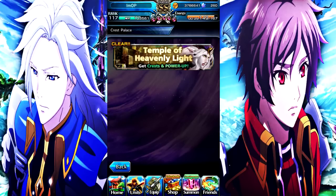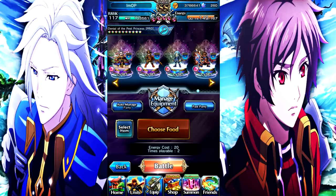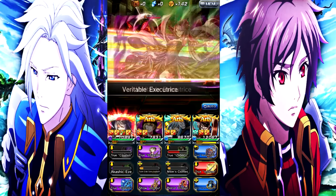We're going to do a Crest Palace run with Dark Cilia, using her as a solo DPS unit. We're running this team: Dark Cilia, Dark Finn, Rimaru, and Theetus. Rimaru is just here for the cleanse in case we get poisoned or something.